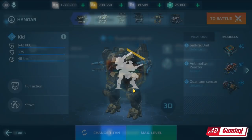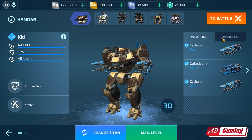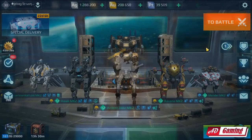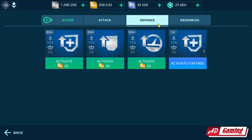Most of you know the Auming is a big problem, especially for the Kid, so at least I will have a chance to lock on the Auming and I will be able to fight him. I also have the Self-Fix Unit and Anti-Metal Reactor. Without further ado, let's jump into the gameplay — let's activate the boosters and let's go.